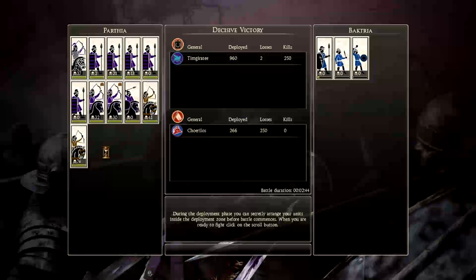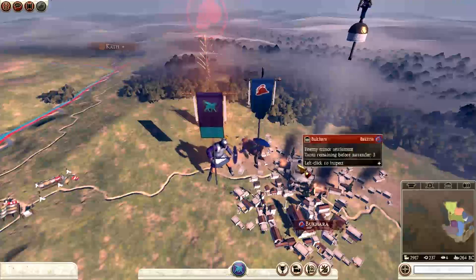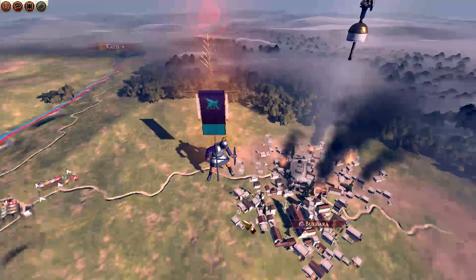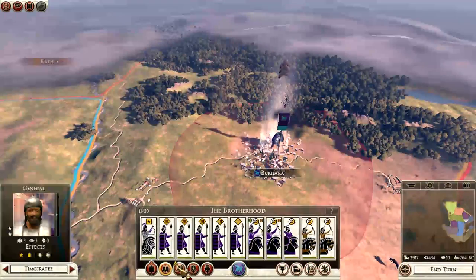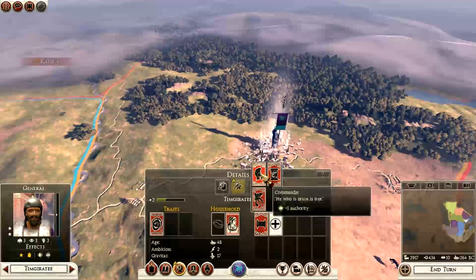We lost two men - 74 and 41 casualties between our two mercenary units. Jesus. The best thing I did was hire mercenaries for this army composition. A fantastic dominating win - we've taken the settlement and completely obliterated our enemy in less than three minutes. Complete domination. They're gone from this province now. We'll raise, loot or occupy - we will occupy. The general has increased in rank - we'll go with Warrior. We've got our first settlement.